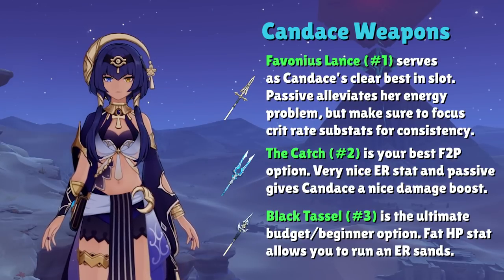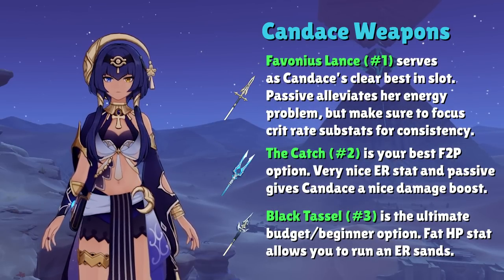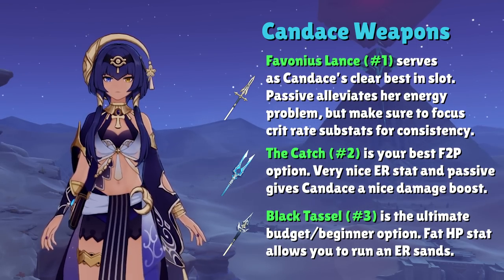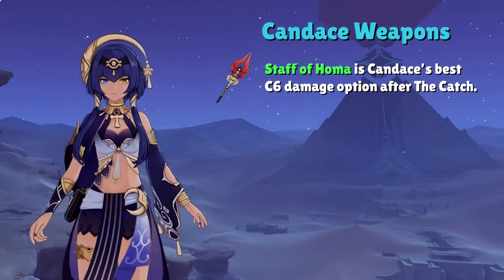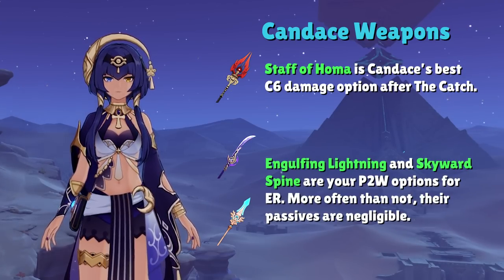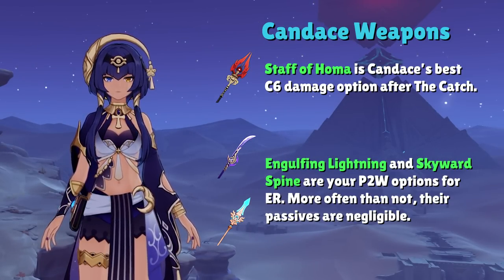The reason not to stress about having either the Catch or Favonius Lance available for Candice is because the Black Tassel exists. Although it may not be exactly on par with the 4-star options, this 3-star polearm is pretty damn close. With an ER Sands, this weapon is extremely functional and it's the ultimate budget option for Candice. As for your more pay-to-win options, alongside the Catch, Staff of Homa is Candice's best damage option for the C6 sub-DPS build. Otherwise, Engulfing Lightning and Skyward Spine are your other 5-star Energy Recharge options — the passives on these weapons are very situational for Candice and you're mainly using them just for the Energy Recharge.